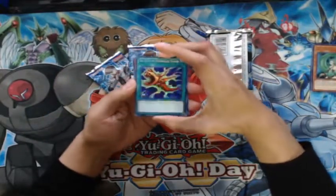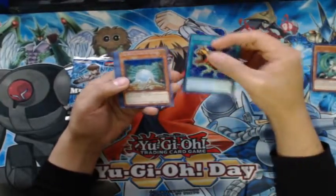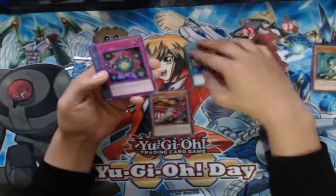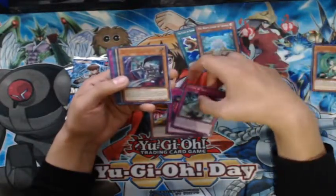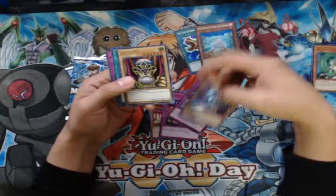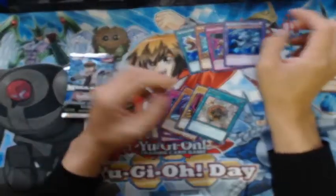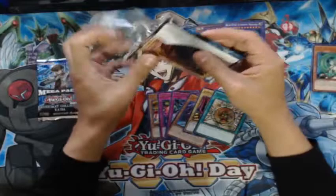Alright, first pack. We start off with Fuse of Summoning Dragon — very old card — White Son of Legend, Wydragon Head. I remember I used to have a deck with those. Deck Devastation Virus — not bad. Castle, Dragon Souls, Rider of the Storm Winds — I don't think I've ever seen that card before — and Judge Man, I remember that one. And of course Shrink. Not bad for a first pack, but I'm aiming for the money cards.